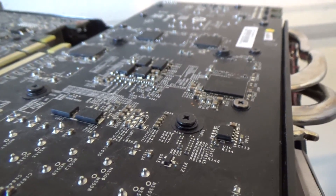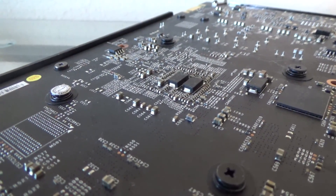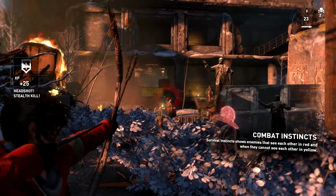The 970 is the most popular card on the Steam Hardware Survey and it is VR ready. The 960 is more of a sweet-spot, value-oriented card for those who don't want to spend over $300 on a brick that makes Lara Croft's hair look a bit more realistic.